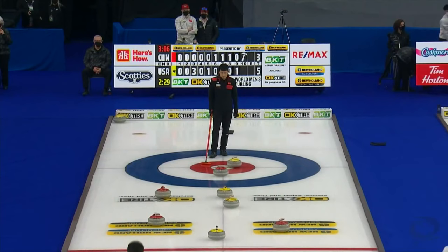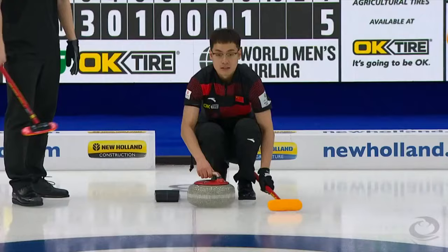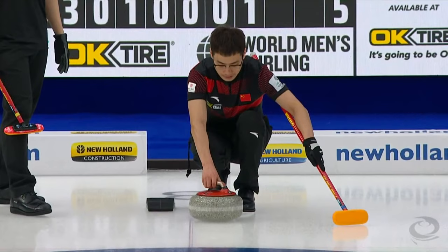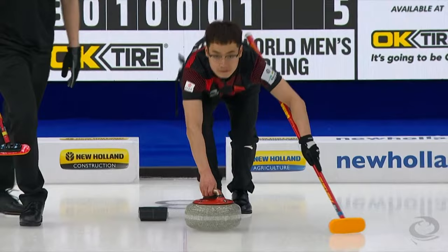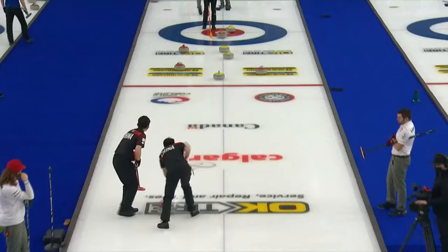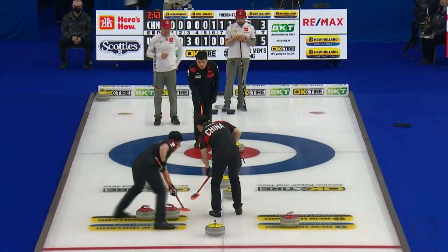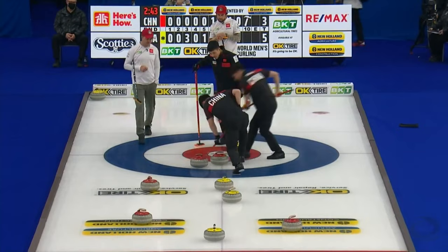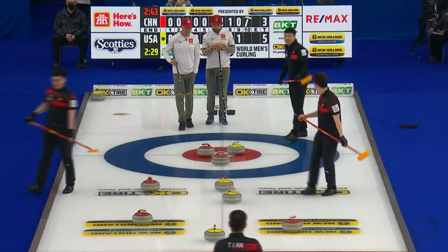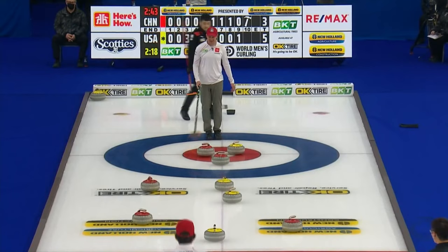Certainly lots of rocks in play in the tenth end — China against USA. Team China down two, coming home with hammer. John Schuster made a beautiful triple last end to take the two-point lead. Now an in-turn tap could make things difficult for Team USA here in ten — trying a soft weight tap. This rock is out there a little ways, needs to get by the corner. They've changed the plan a bit, trying to go around — just got stuck in the middle a little and just touched. Still not a great situation for Team USA. I don't think staying does us any good — if they make this double and we're too buried, we're dead. I think it's just getting rid of it.